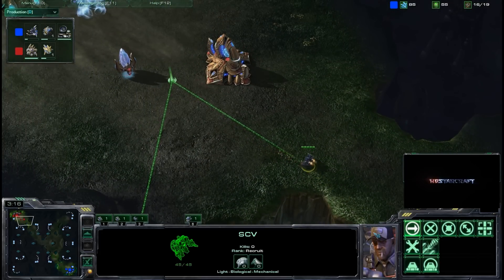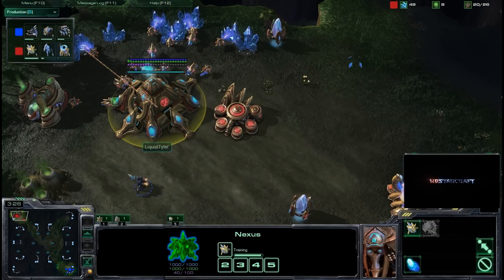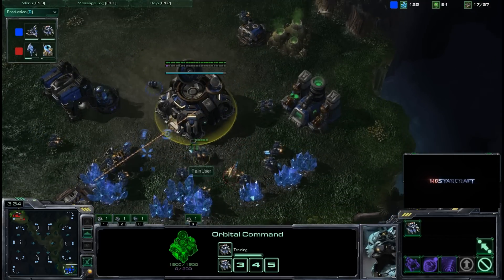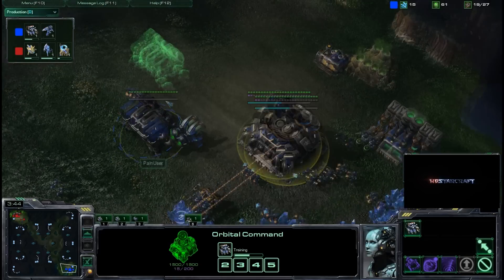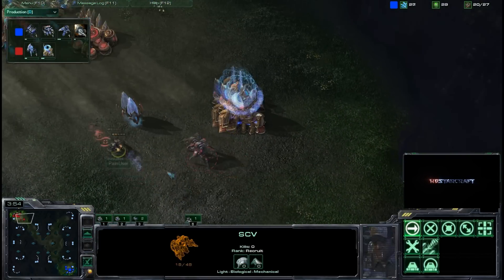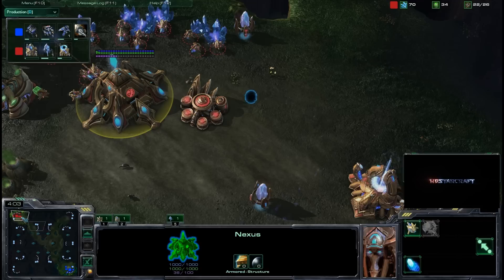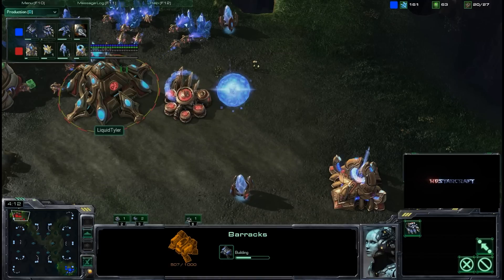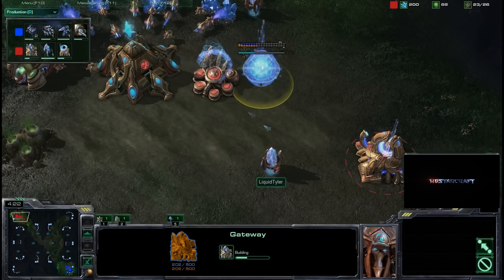Both players have spawned at the furthest away possible locations — one has spawned in Africa, the other in China, though I guess Mexico and Africa or Hong Kong and London might be the furthest. Either way, my geography is not the best. The reason I mention it is because this map has so many resource locations — you can see all the mineral patches all over the map. Because they've spawned so far away, I really expect to see a super late game from both players, going 30 minutes plus.